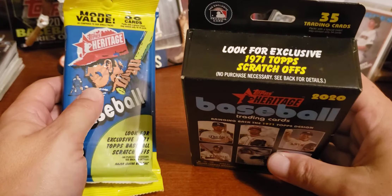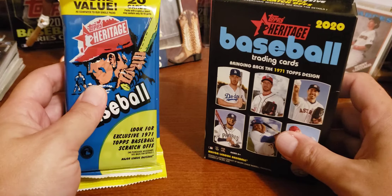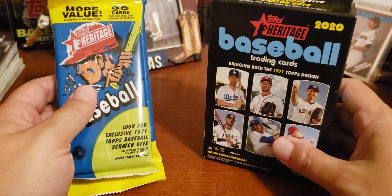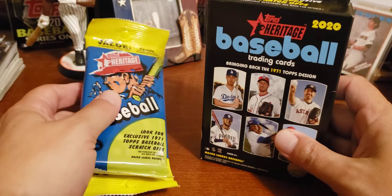This pack only has 35 cards. These two together come out to 40, so these guys sort of have an advantage. I'm looking for rookies and Hall of Famers, and other cards are going to go in my collection — like the stars I have in my folders.